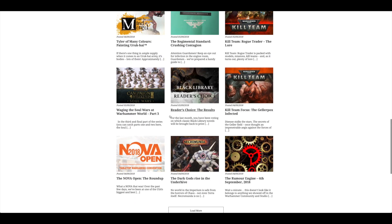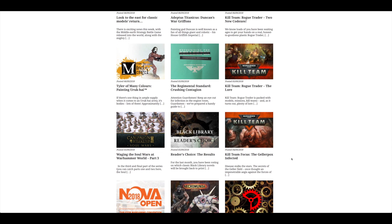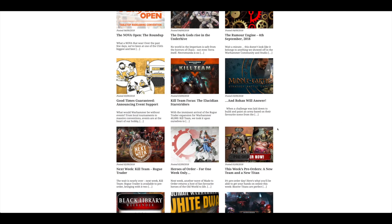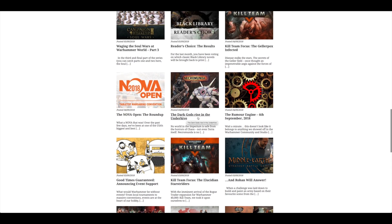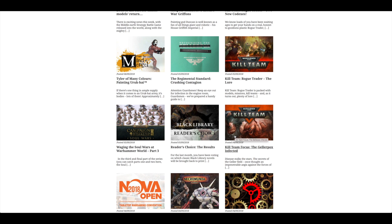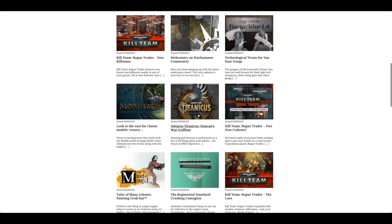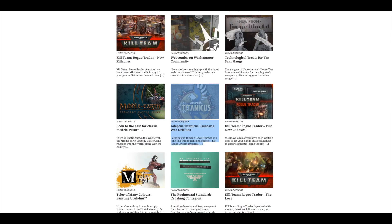Since last week, we've had a big push with Kill Team and a huge focus on the Gellipox and the Lucidian Star Striders — both of the two factions you get in the new Rogue Trader game. There was another article about the Dark Gods rising in the Underhive, so they'll be bringing that into Necromunda. Also a Kill Team focus on both of the new kill teams, a bit about the lore, painting the Uruk-Eye, and then Adeptus Titanicus — Duncan's War Gryphons, focusing on his house with two Warlords, a Reaver, and six Knights. Pretty cool — gives you some colour scheme ideas.